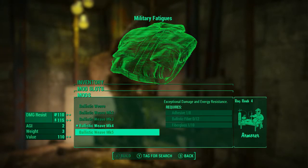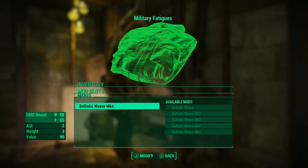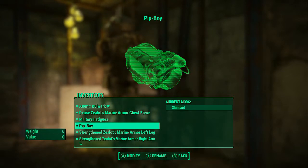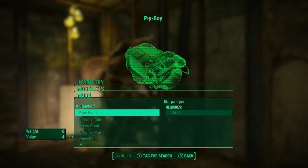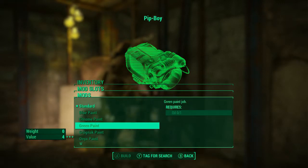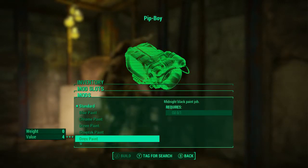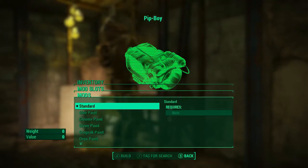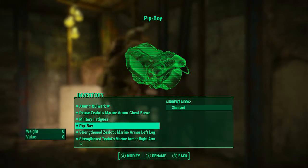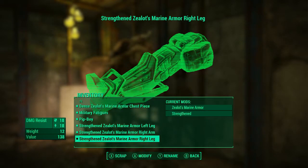The legendary effect on Adam's Bulwark is that damage resistance and energy resistance are increased with rads. I've given it the Strengthened mod to reduce limb damage, and I've done this with all the arms and legs. I'm also wearing a Zealot's Marine Armor chest piece with the Dense mod so I take less explosive damage. As for your Pip-Boy, if you have the Creation Club you can add basically whatever paint job you like — a green one or yellow, whatever fits your theme.